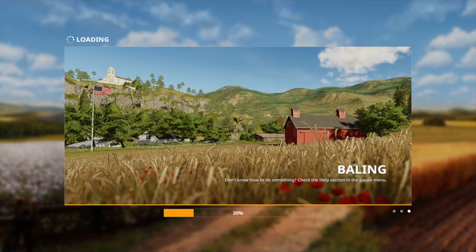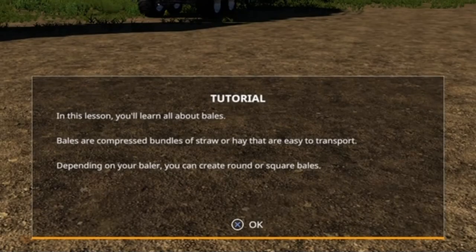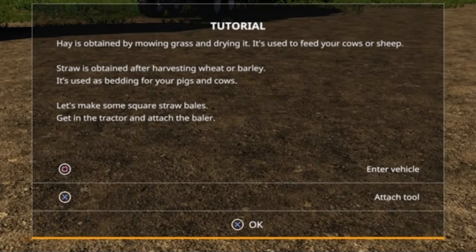Let's get straight into it. In this lesson you'll learn all about bales. Bales are compressed bunches of straw or hay that are easy to transport. Depending on your baler, you can create round or square bales. Hay is obtained by mowing grass and drying it — it's used to feed your cows or sheep. Straw is obtained after harvesting wheat or barley and is used as bedding for your pigs and cows. Let's make some square straw bales.